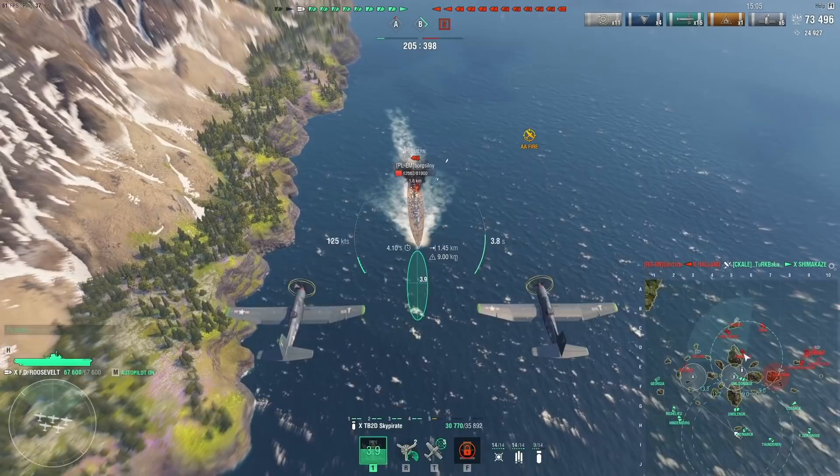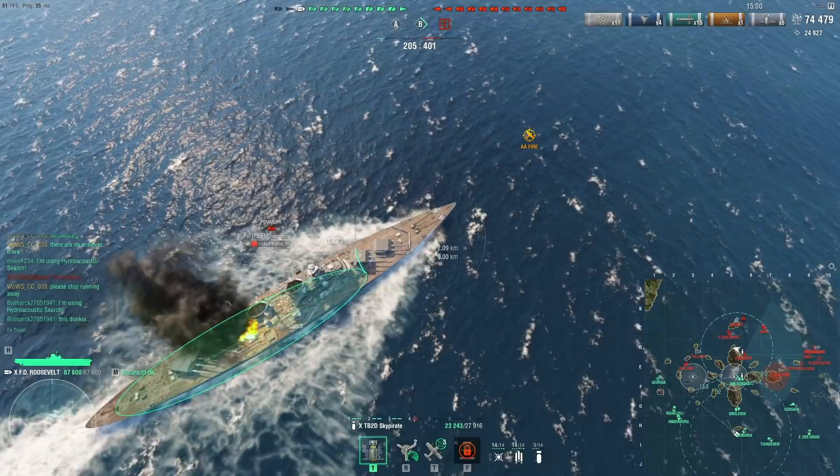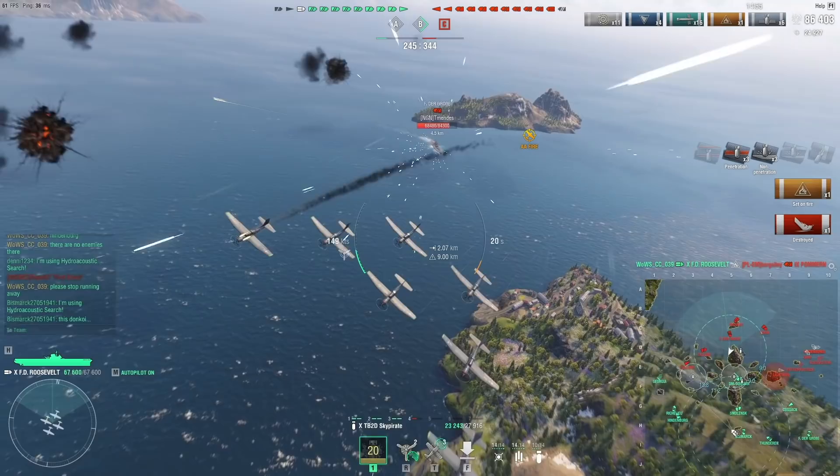Anyway, this should finish off the Poman right here. Goodbye. An FTG — excellent, let's go for her then. It's been five minutes and we've done 86k damage. It is going to slow down because the enemy is obviously going to run out of easy targets.